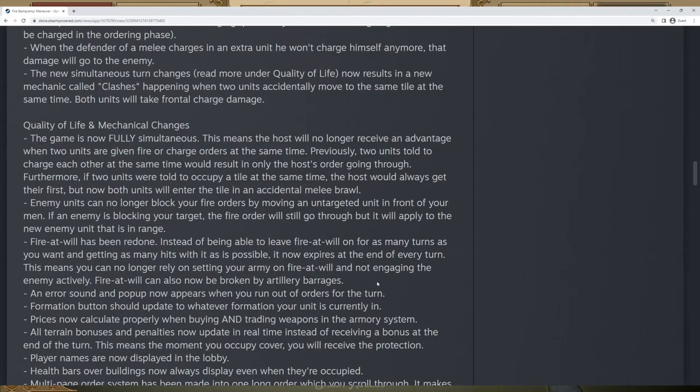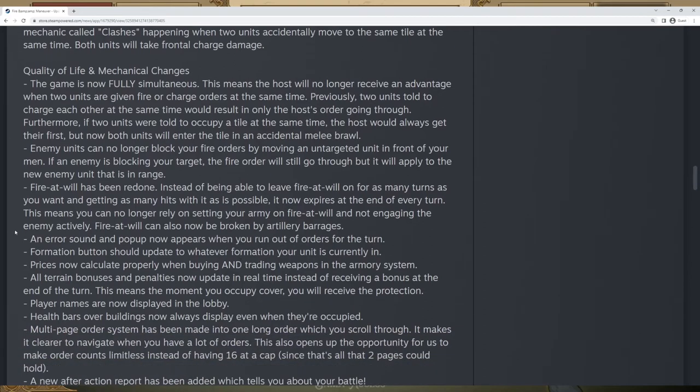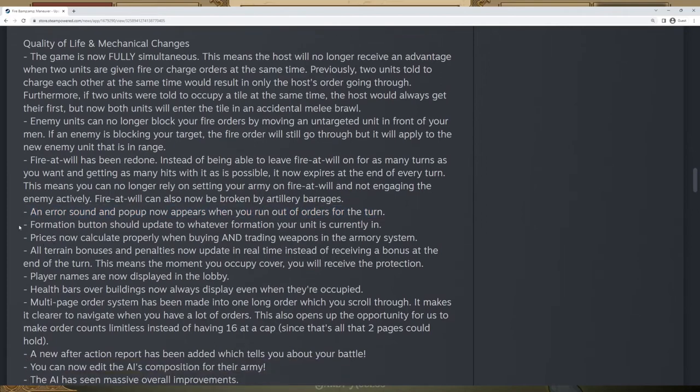One of the biggest problems with this new fire at will system is that it is extremely order-hungry — you essentially have to spend the first parts of your turn every turn setting up a couple of fire at wills if you're looking to use it. It's not useless but it's very situational from what I've played so far, and this has directly contributed to cavalry being a little more powerful than they otherwise should be. I think it is definitely an improvement even if I think there needs to be more work on it.